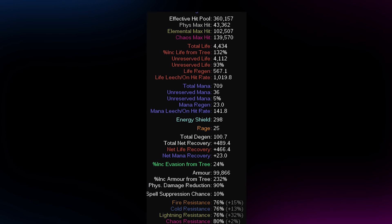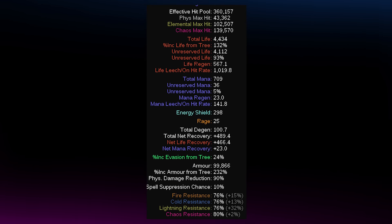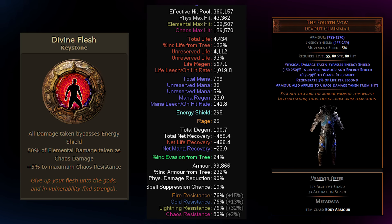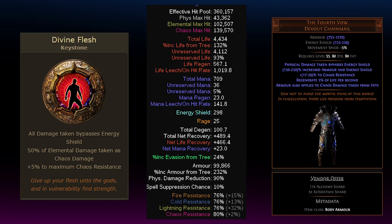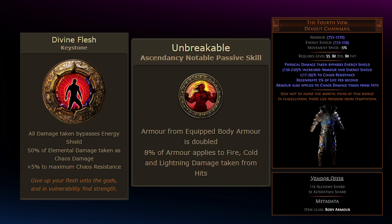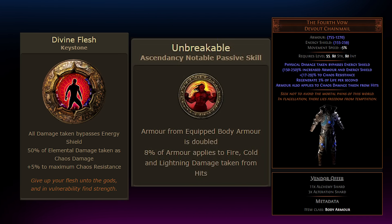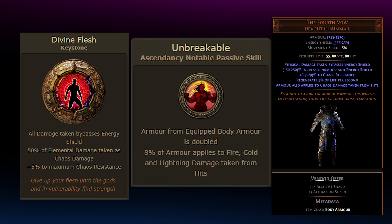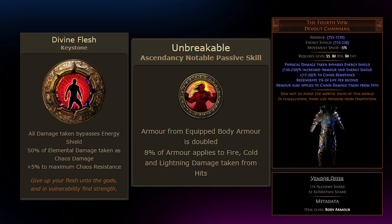The last gear set of the League Start version scales defenses harder by getting 100,000 armor, Divine Flesh, and Fathom Vow. This combination makes Juggernaut an absolute beef tank by allowing our Unbreakable 8% of armor applying to elemental damage to work more than twice as well, since we're taking half of all elemental damage as chaos instead — which we mitigate with our massive armor thanks to Fathom Vow.